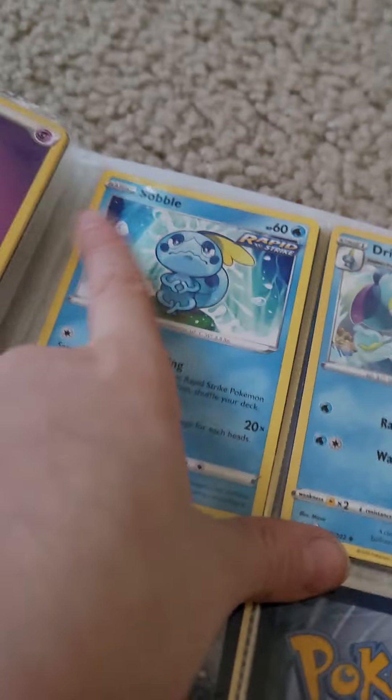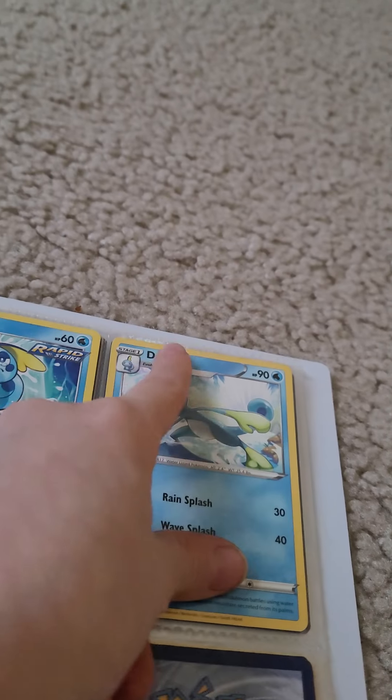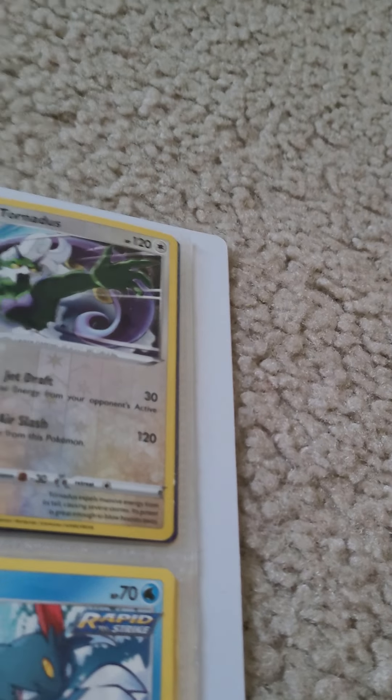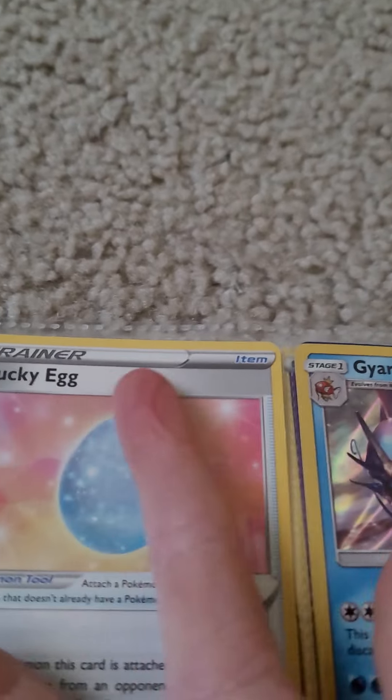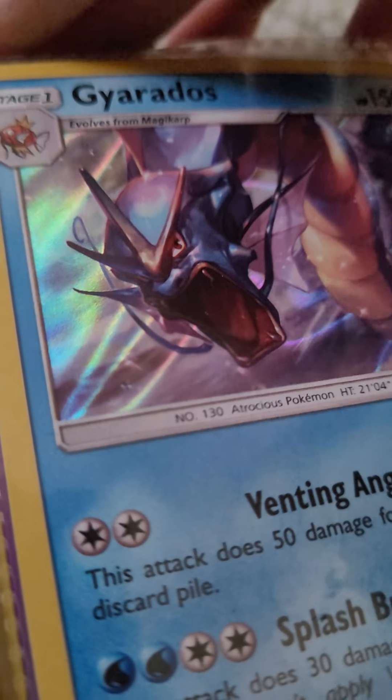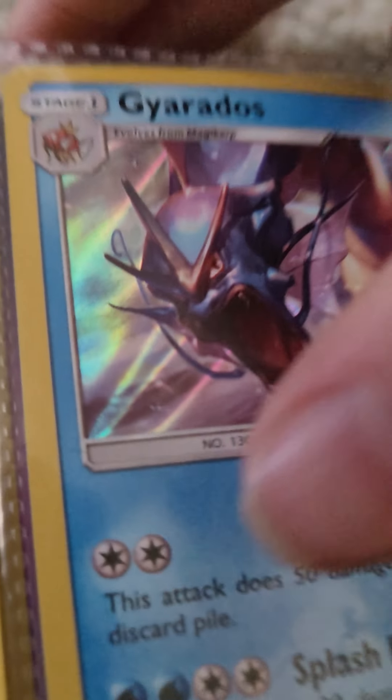Then we have a Pikachu. Then we have these two — we have Sobble, and then we have... I have no idea what his name is. Then flip the page — we have an egg. And then we have Gilder Ghost, dude. I am really loving this Gilder Ghost — that is an awesome card. So I'm not trading him.